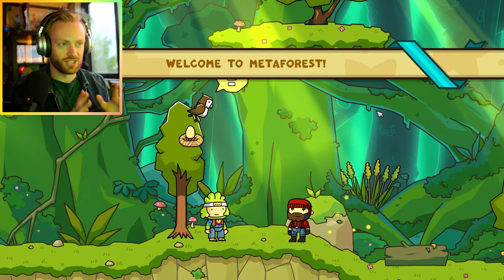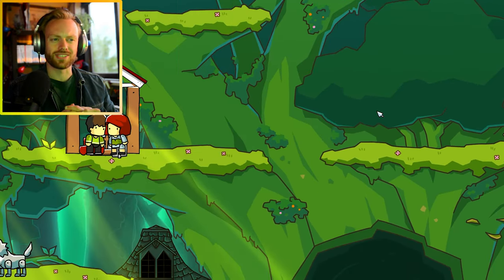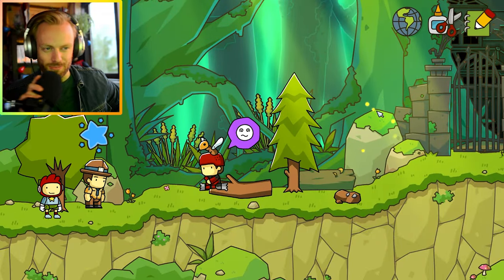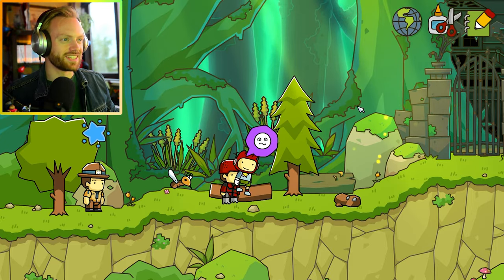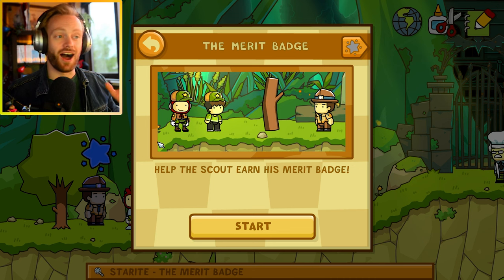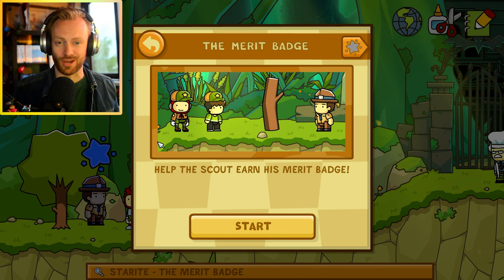There's always a main hub that leads to different areas. Oh, there's a hipster over there! This looks like Rayman a bit - have you watched my Rayman episode? Anyways, holy shit this area looks amazing. I love nature and everything, so this is great for me. I immediately see a quest right here - the Merit Badge. It looks like a Boy Scout thing.